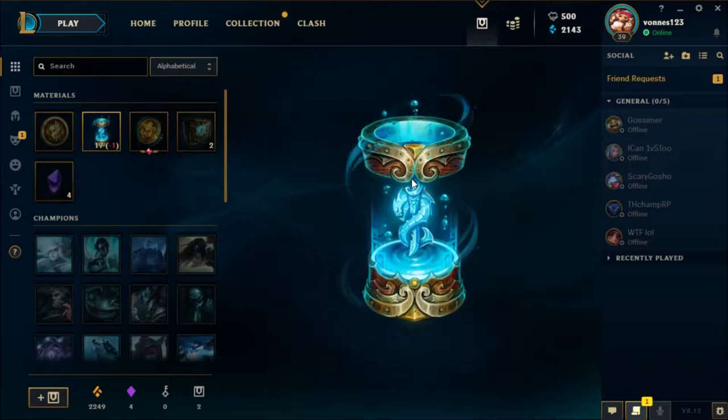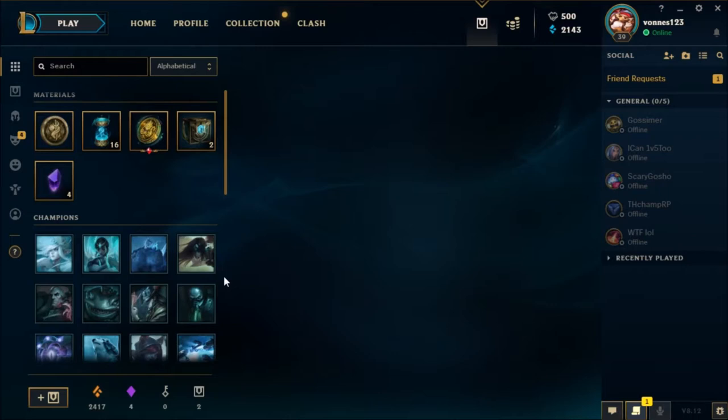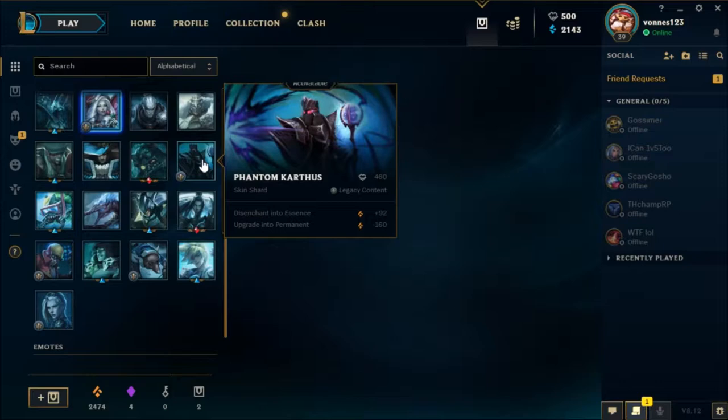The first one is supposed to give you good stuff. Heartseeker Ashe, Phantom Karthus, Star Guardian Ezreal and 225 Orange Essence. Pretty good. I did not know that Phantom Karthus existed, but it's cool.